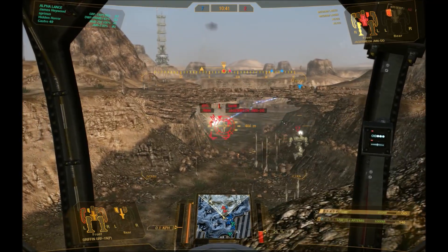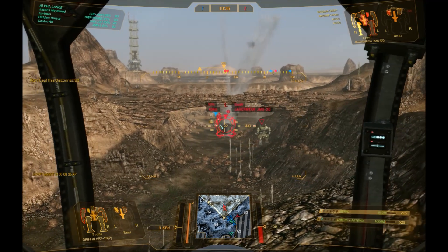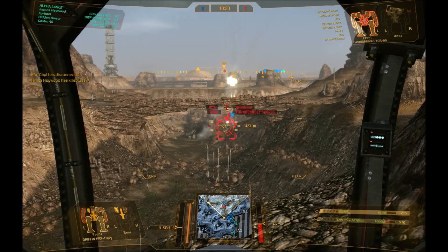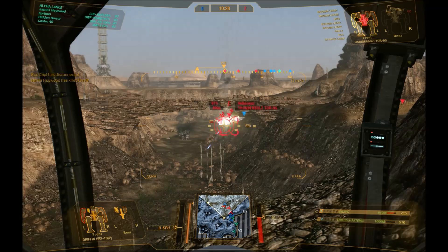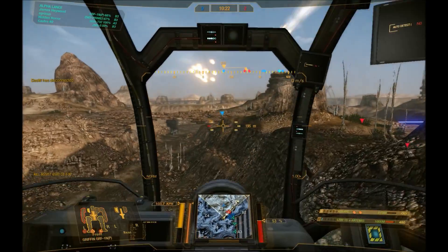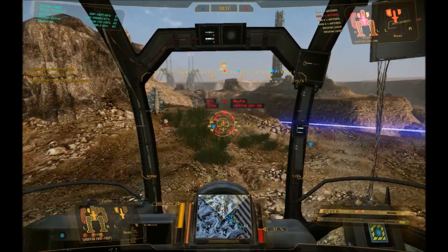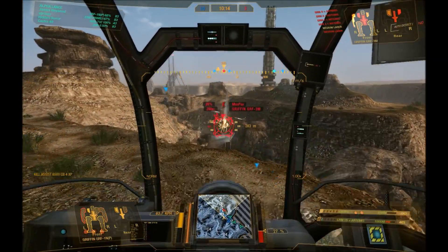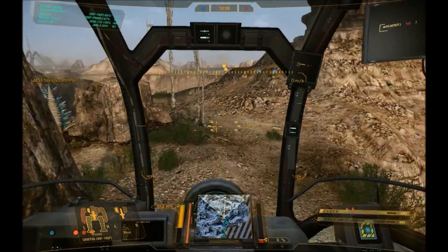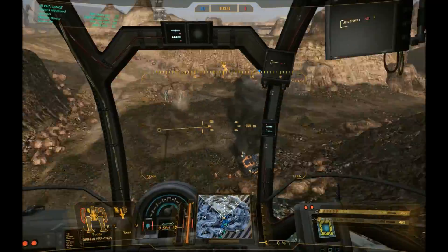That aside, the Griffin has a few height issues regarding hiding behind terrain, so be careful with that. XL engines are recommended, but be aware that unlike the Shadowhawk, the side torsos are a lot easier to take out on a Griffin and the hitboxes are a bit bigger. Benefits: it's a big missile boat, though not so much on energy — so if you like your lasers or PPCs, don't bother unless you just want to run the one PPC. No ballistics in any of the Griffin builds; no variant of the chassis has that. Purely energy and missile.